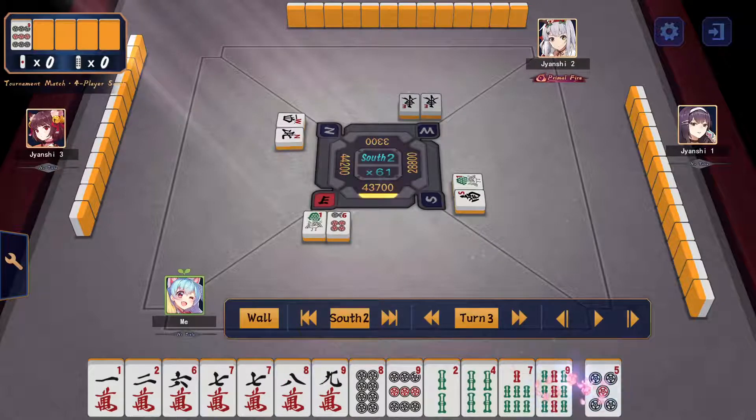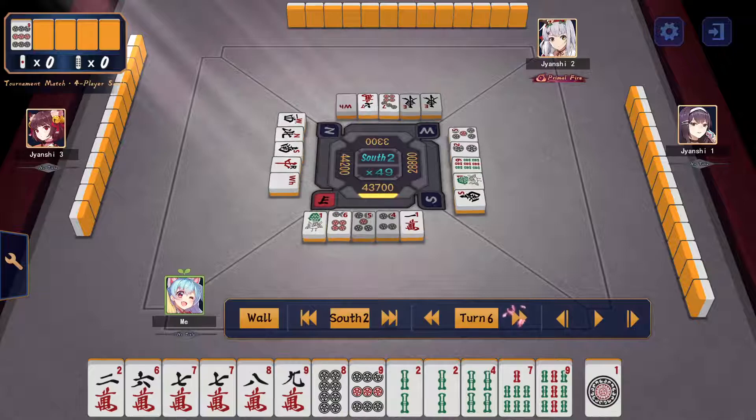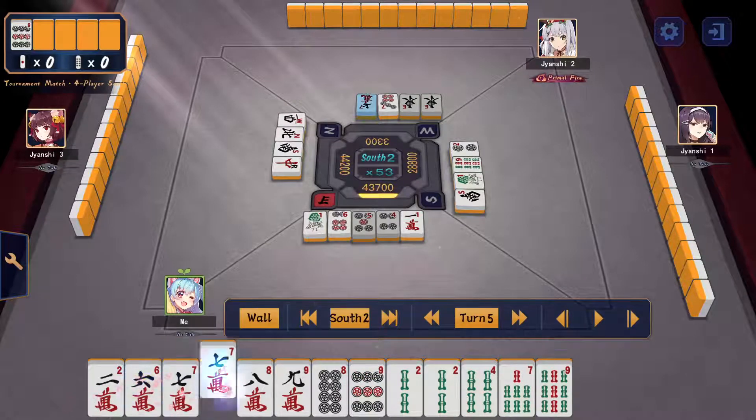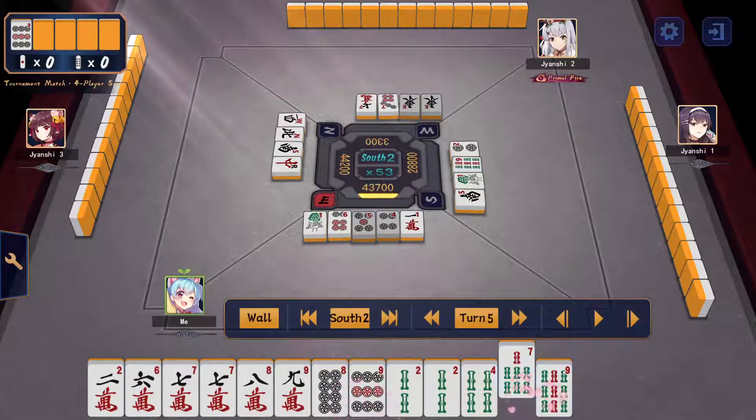I draw 5-pin, cut it; draw 4-pin, cut it — very unfortunate order. We finally got a pair, so I cut the 1-man. Counting blocks: 1-2, 6-7, 7-8, 8-9, 7-9, and 2-2-4 — that's six blocks. We want to keep one stronger block instead of two weak blocks. The 7-8-9 is locked in, so the only block we can cut is 1-2-man. If I get improvement on the 5-sou I was actually planning to give up sanshaku and go for pinfu instead.